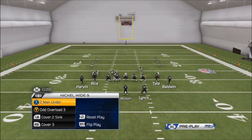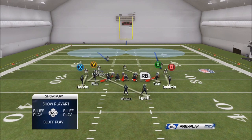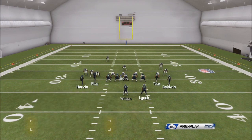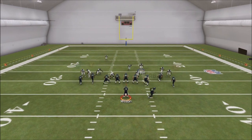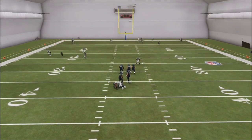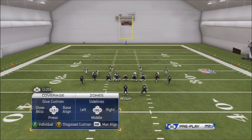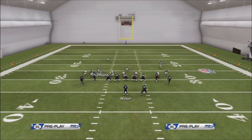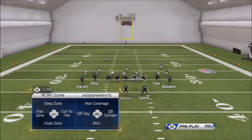What you want to do is mix in your coverages so they can't just expect two men under. Bring the dude down, just do whatever you want to make it look the same — and all of a sudden you're in two men under. This angle actually seems to block pretty well. Another good coverage option is cover 2 sink — I'd probably man the slot receiver up, spy somebody, and just lurk. Bring your guy up, make it look the same, just lurk — you get the idea.